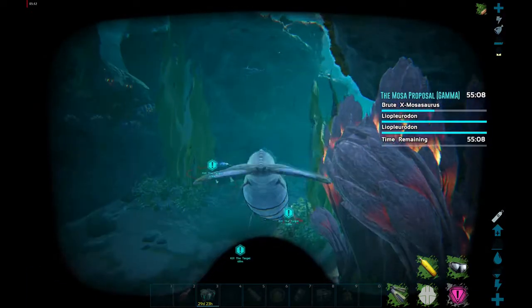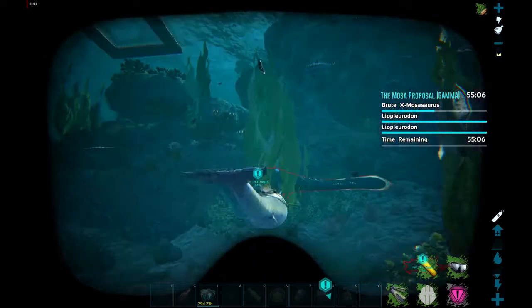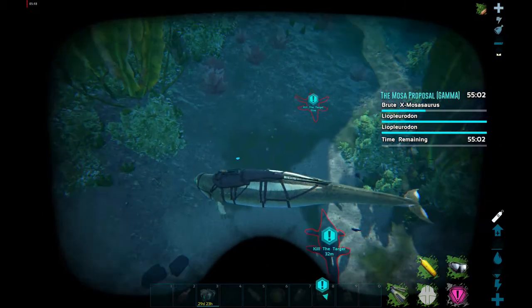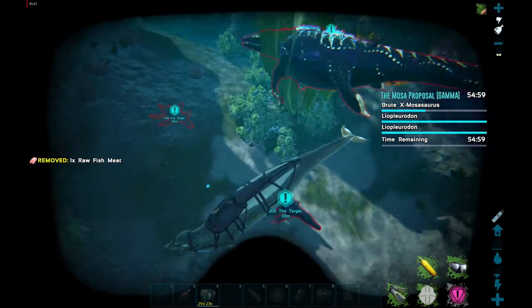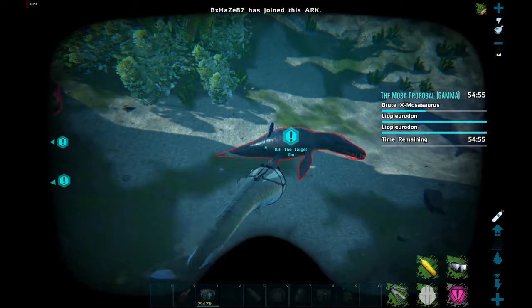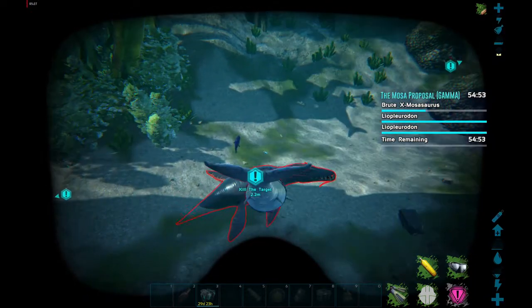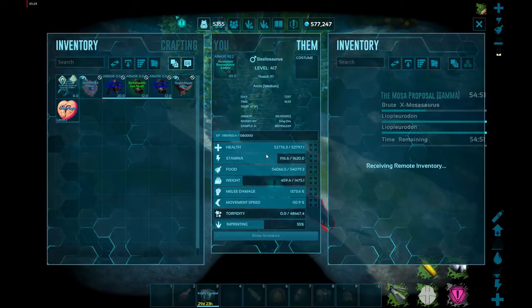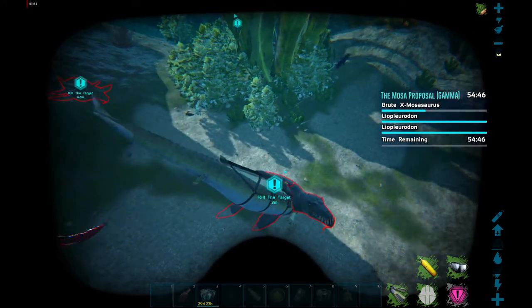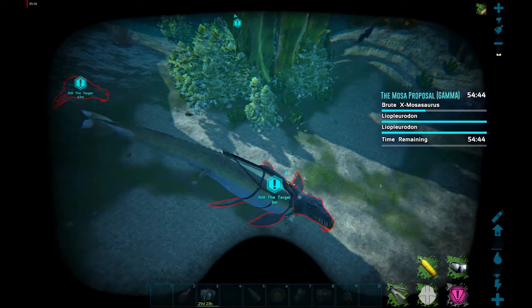I'm going to cut ahead to the last wave — you just miss about 45 seconds of me following strips. When you get to the end, I generally focus the main boss first before the extra adds, so go for the Moza first because that's what's going to do the most damage. Then once you kill the Moza you go for the other little stuff, and at the end you get your loot.